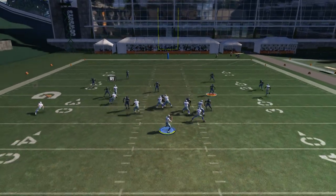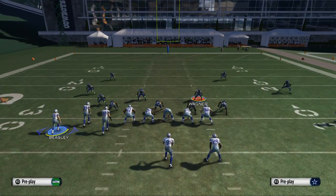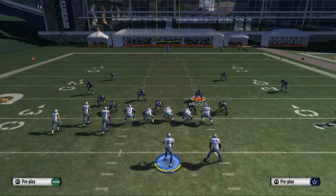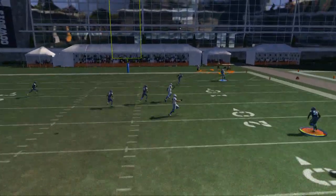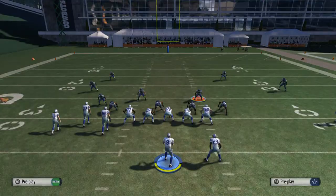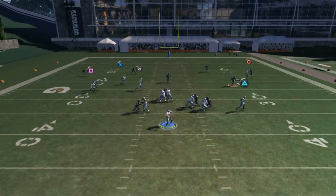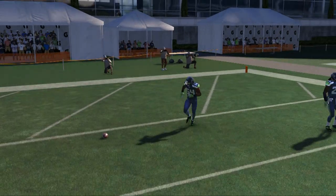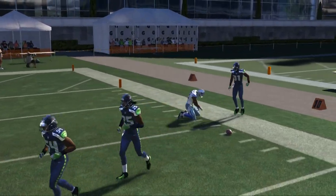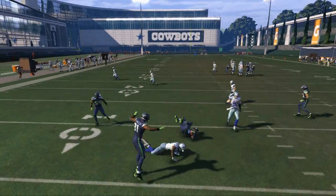I really like the route to Dez against man. Against zone, I don't like it as much because it gets dicey with purple zones and flat zones — sometimes you throw right at the zone and they play it. With this play, you can also put him on a streak if you think they're in zone. What I really like to do is if the corners are backed off and you think they're in zone, put him on a fade route, throw it, and make a user catch. I've tried pass leading outside and pass leading inside, but I find the most effective technique is to pass lead it up and then make a little swerve animation to try to get it.